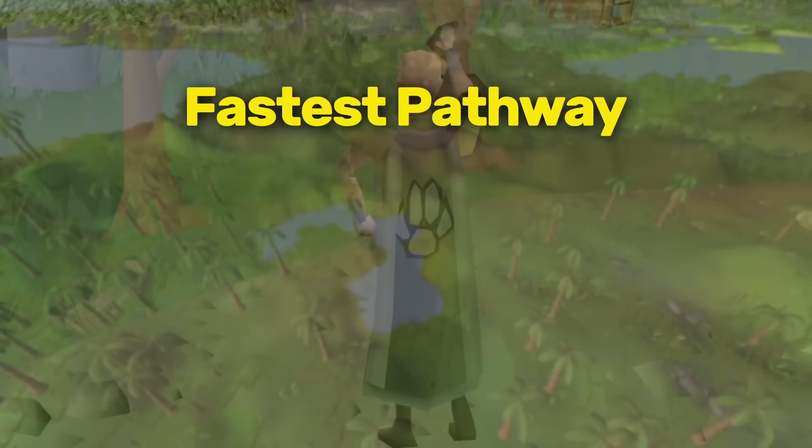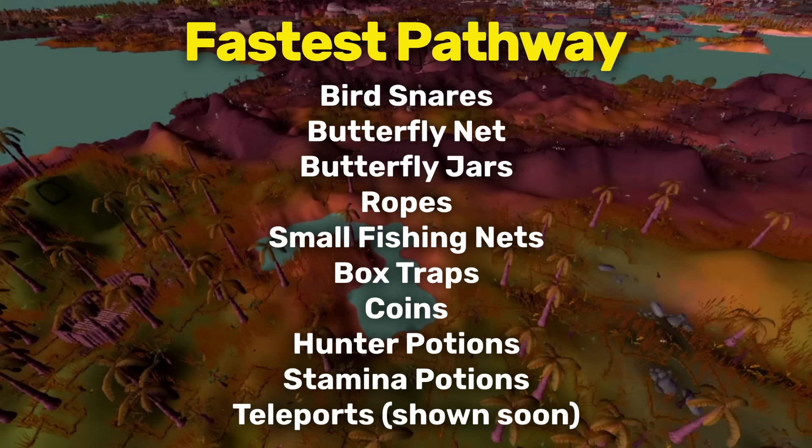Now let's move onto the fastest pathway. I'm going to show these methods in order, going from level 1 to 99. These are all of the items you'll need for this pathway — you'll need different types of traps, some teleports, and some potions.